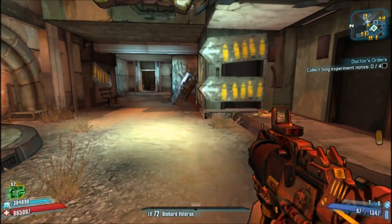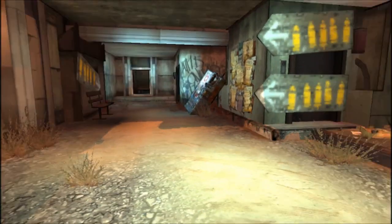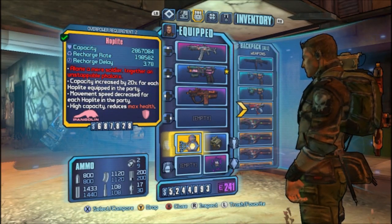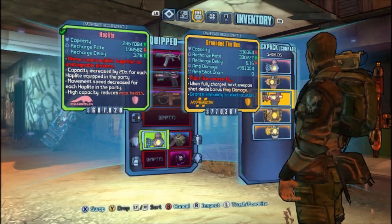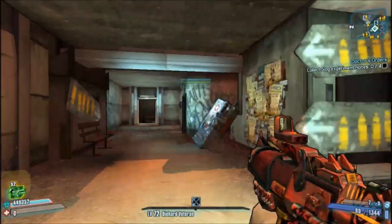I'm just running around now — this is our normal reload speed. I don't have any other skill points on; this is just a base Commando. So let me go and throw on the Hoplite. And as you know, the Hoplite does reduce your movement speed.